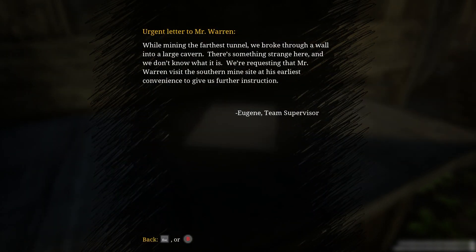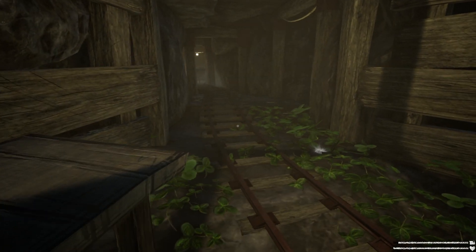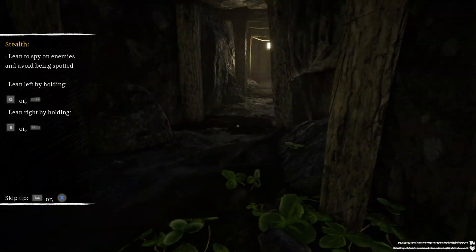Urgent letter to Mr. Warren: while mining the Father's Tunnel, we broke through a wall into a large cavern. There's something strange here and we don't know what it is. We're requesting that Mr. Warren visit the southern mine site at its earliest convenience to give us further instruction. Eugene, team supervisor. Wait — is that the same Eugene that helped us? Did he work for both sides?